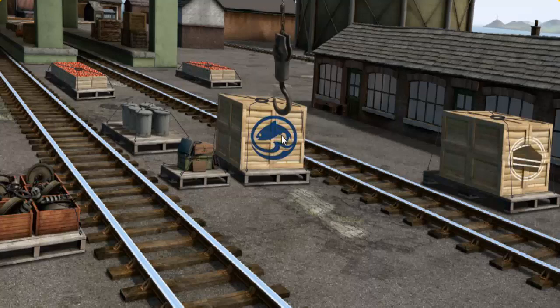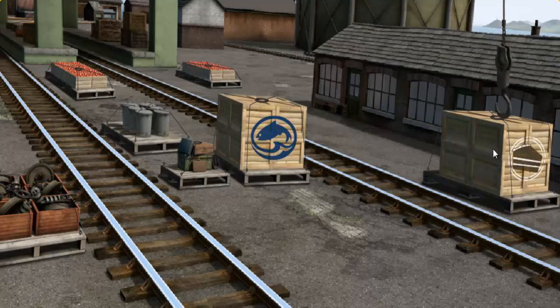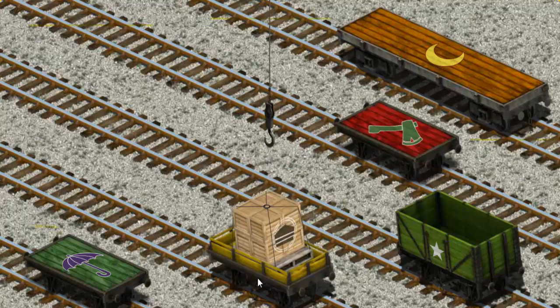Show Cranky where the crates of cake are. That's not what we're looking for. Show Cranky where the crates of cake. That's not what we're looking for. That's it! Let's lift and load. Now the cargo must be loaded. Help Cranky find the yellow flatbed with the picture of a red shovel. Cranky found it!